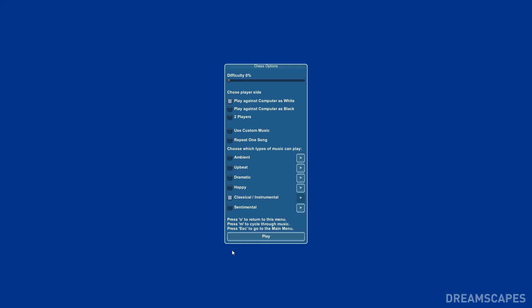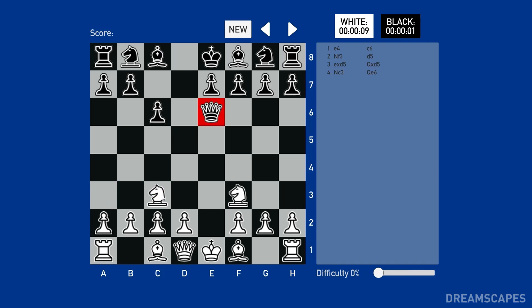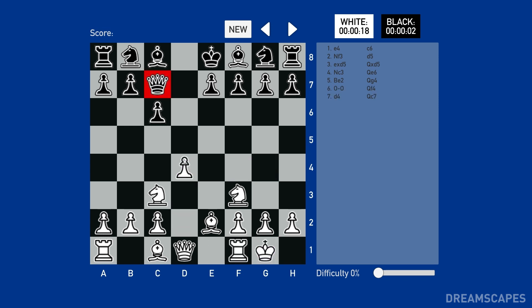Finally, in the brain game section of Dreamscapes, there are a variety of popular games, including the new chess game with a complex chess AI opponent, and fun simple experiences like jigsaw puzzles, Sudoku, word search, math, memory games, and more. Dreamscapes isn't just a set of games — it's a set of tools and experiences for clients to enjoy.